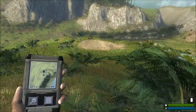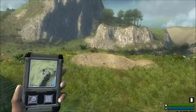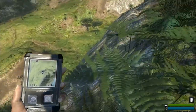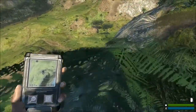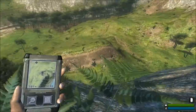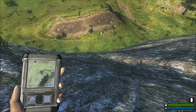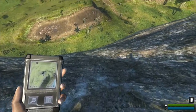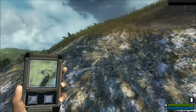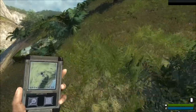You can press C to run really fast, but that draws dinosaurs to you very easily. If I hear Utah raptors nearby I'll crouch down until I can get a better read. I always check my six every now and then because Utah raptors can sometimes sneak up on you — like that one a moment ago I didn't even hear. Have to be careful going down steep mountains too — they can kill you from fall damage, and I don't have any health canisters right now.